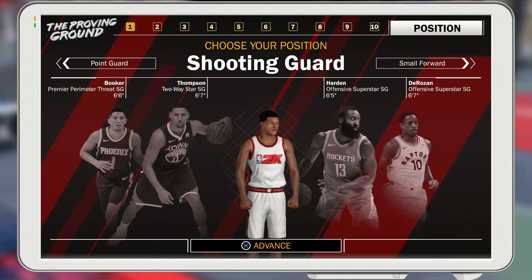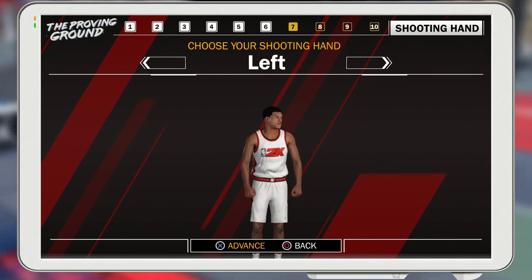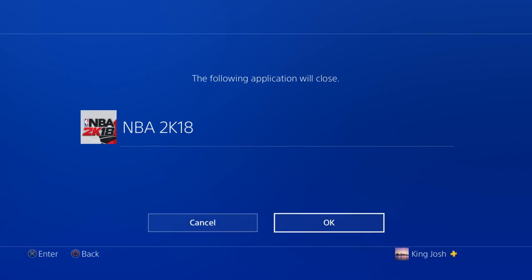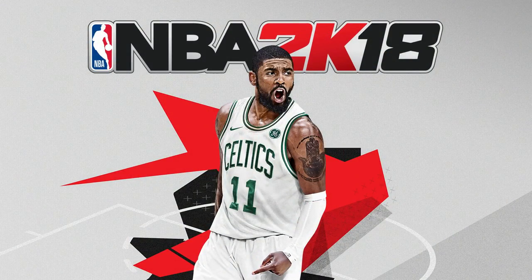Right here when this screen loads up, you're just gonna want to choose any position, any archetype - just load onto it, do all this. You don't even have to choose anything. Then you just get to this screen and you're gonna want to close your application. Right here I closed my app - you're gonna want to start 2K back up again, and then you're gonna want to load onto the player that has the invisible torso.